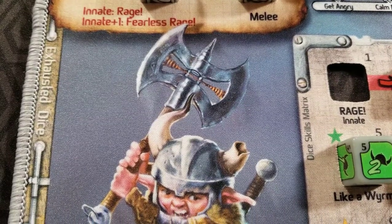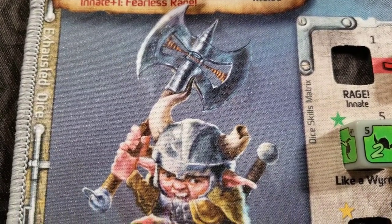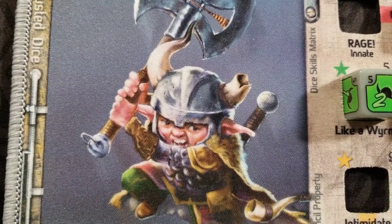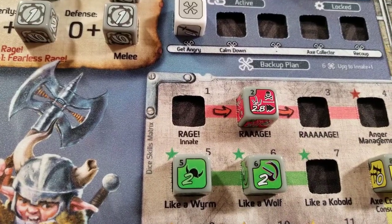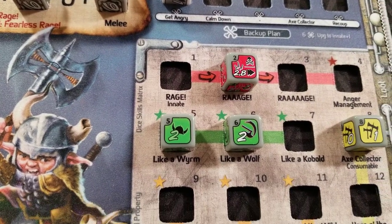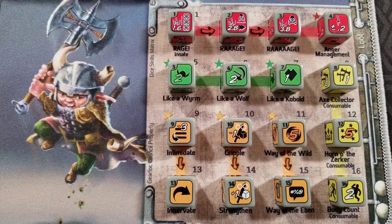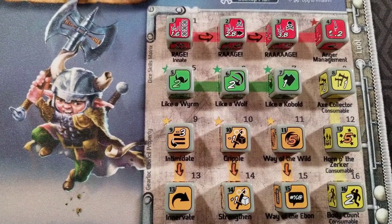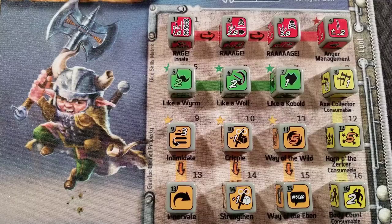And finally Tantrum, the young Gearlock who snuck out of the house when his parents told him to go to bed. Now he takes his rage out on the baddies by running straight into the fray and can actually one-shot them — even 20-point baddies. But controlling that rage is key so that it doesn't get out of hand.